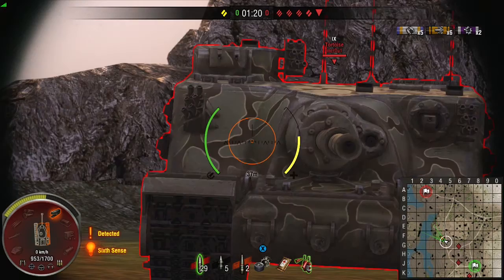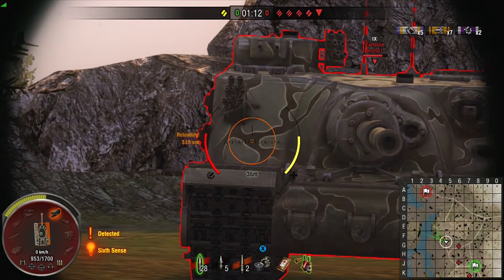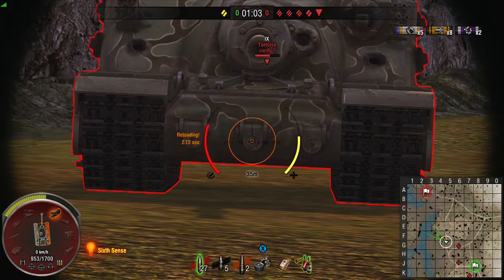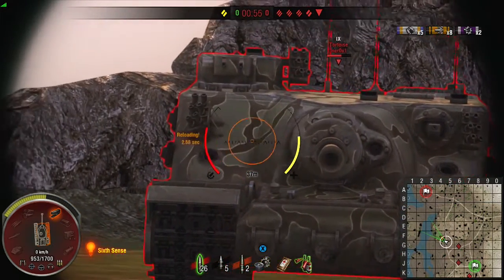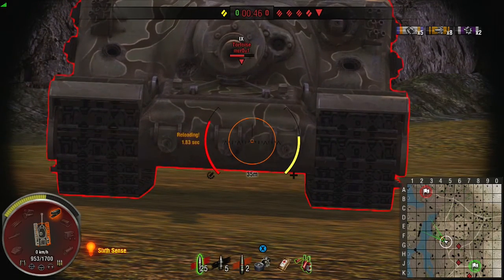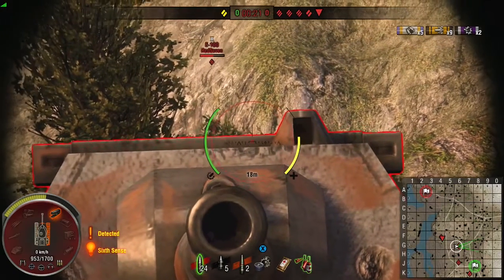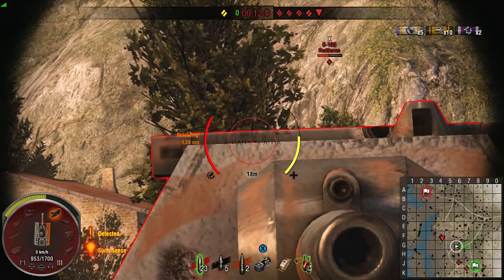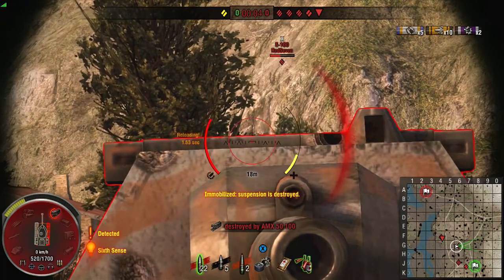Now let's talk about a practical example of different armor values — weak spots. The game gives you a single value for the frontal armor of any tank, such as this tank destroyer. However, the real armor thickness varies. On the Tortoise, the side is just average, the central part is highly protected and you won't penetrate there, and the top-left commander's hatch is poorly armored. The commander's hatch is a fairly common weak spot, as is the lower glacis. Some tanks have unusual weak spots such as a machine gun port, or in the case of the E-100, the horizontal bar just above the turret — shoot only that part, not the sides.